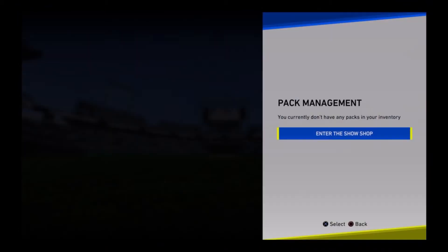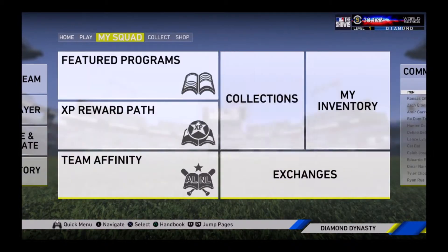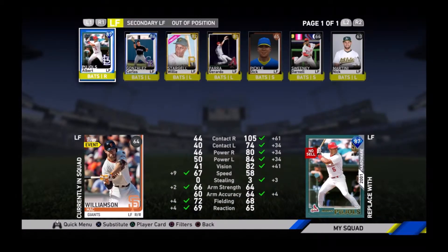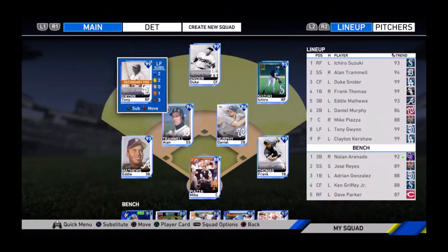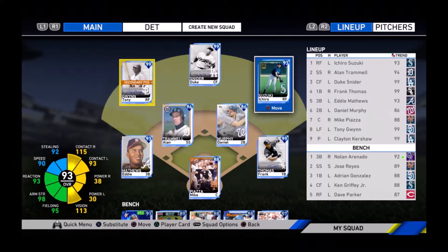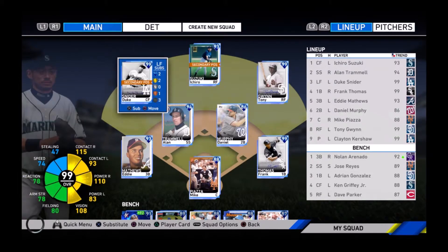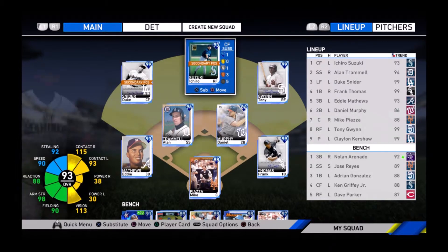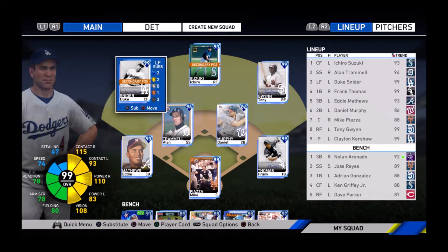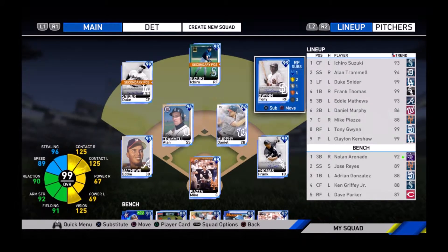So we're going to put Gwynn in my lineup. I'm going to back out here and replace Mack Williamson with him. I believe his fielding does go down, so I'm going to actually put him in right, Ichiro in center, and Duke in left. Duke's fielding goes down to 80, but I guess that's fine — I think that's alright.